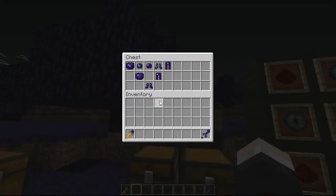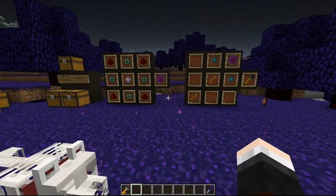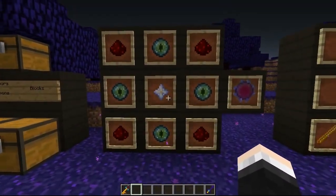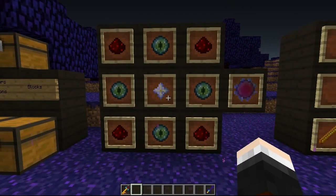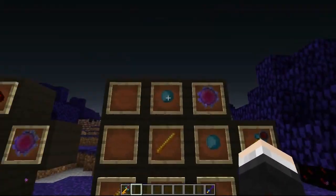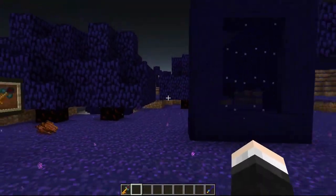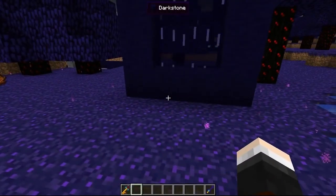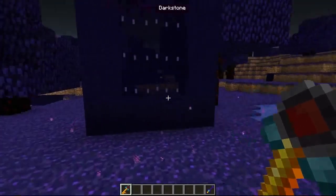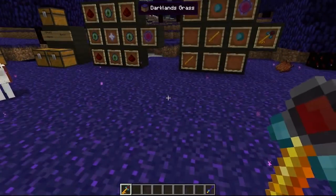Now let's move on to how to get to the Abyssal dimension and create this portal. You're going to need an Oblivion Catalyst, which requires four redstone, four eyes of ender, and a nether star — very expensive. You take this catalyst and place it with two Coralium pearls and two blaze rods to craft the Gateway Key. You just right-click the ground with the Gateway Key and it creates the dimensional portal for you without building a traditional portal frame.